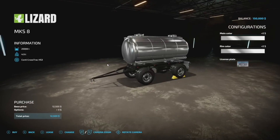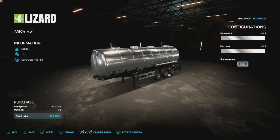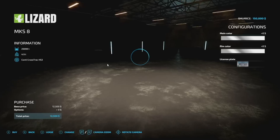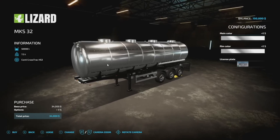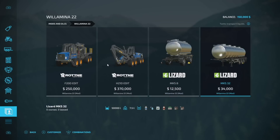We've also got some little trailers. They have been upgraded — the MKS-8 now holds 25,000 liters and the MKS-32 holds 50,000 liters. They still hold all of your in-game liquids, so that is nice.